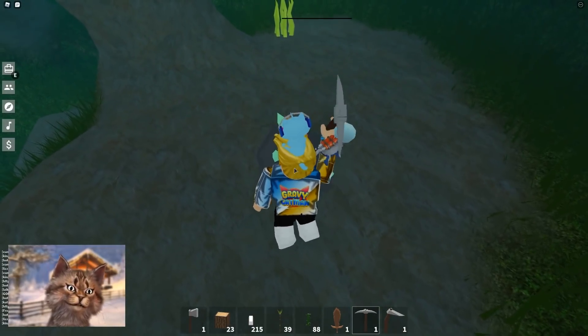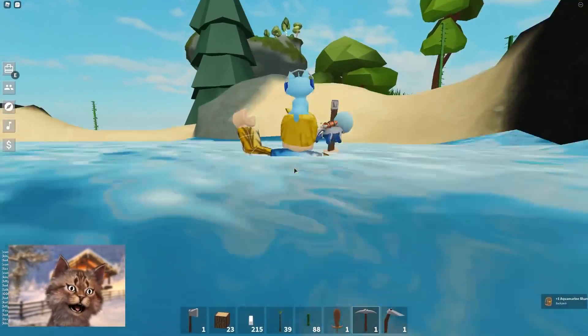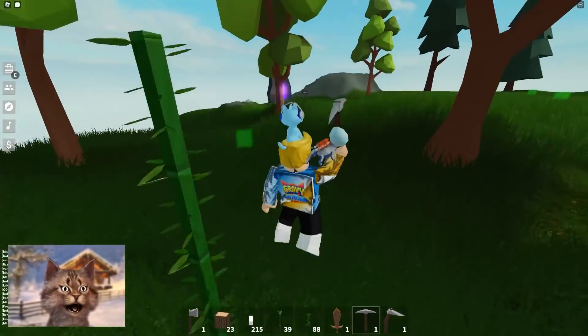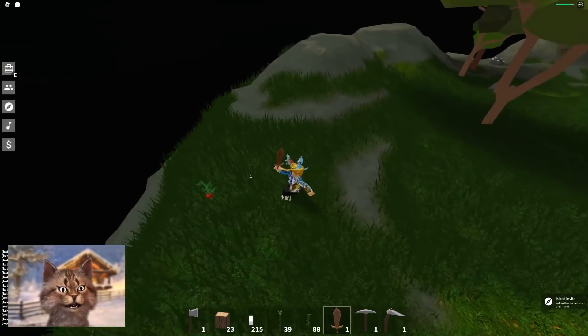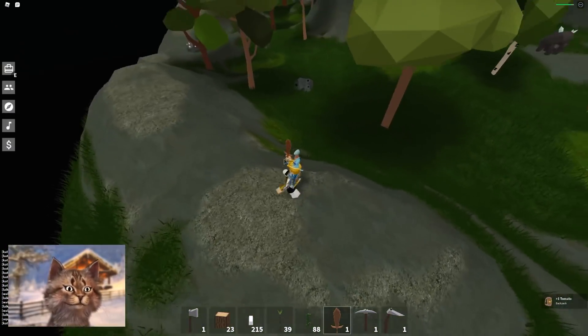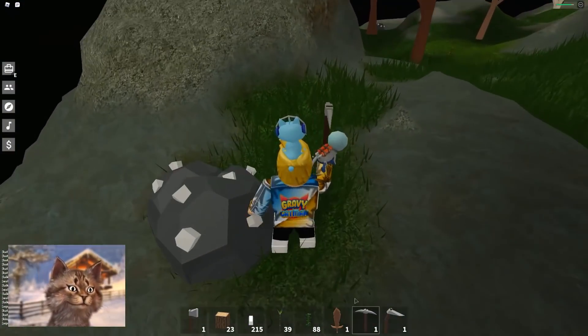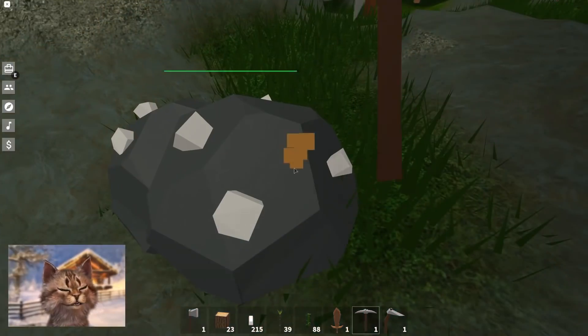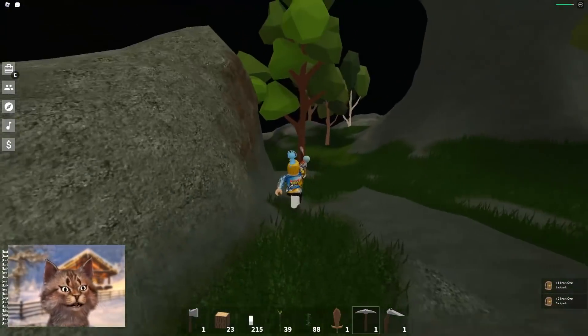Let me grab this and we got a bunch. Now let's head to the next island because there's actually another item that we can check out. In this island you should be able to get like starfish or starfruit. Oh, there's tomatoes! I actually never had tomatoes before. We can make ketchup! Let me collect this — what's this? Is this iron? I'm such a noob.